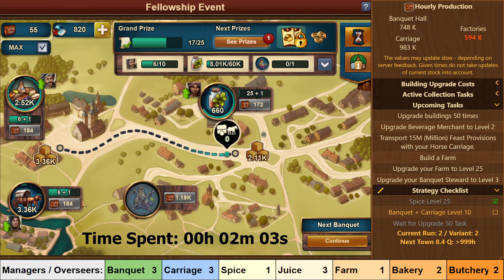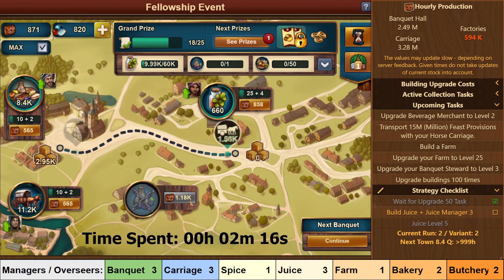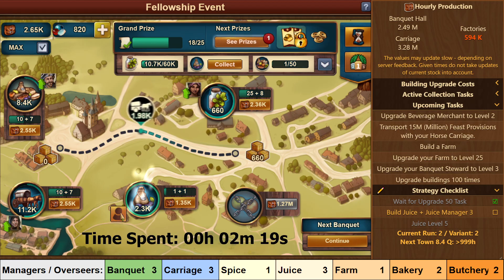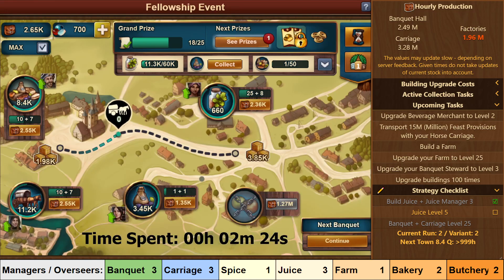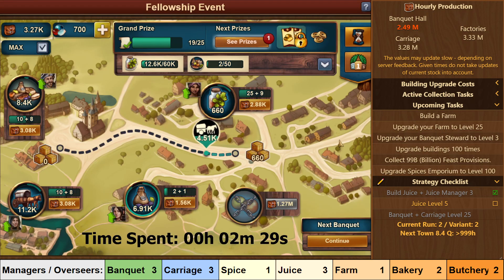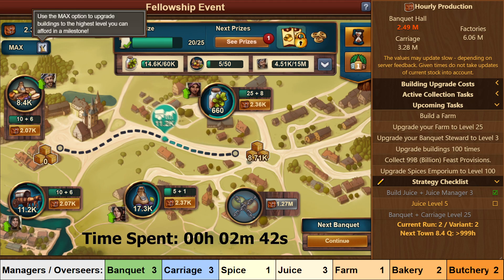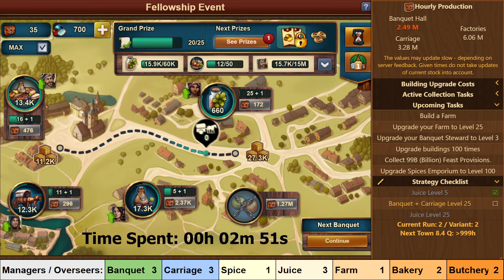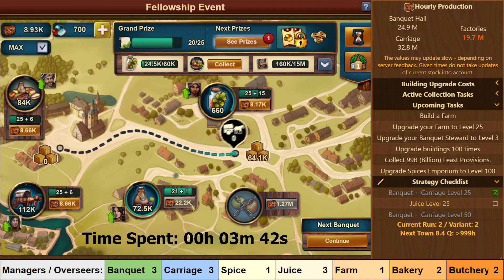After that you should level both your Banquet and Carriage to level 10. When that is completed you will get your first upgrade task and you will have enough feast rations to unlock the Juice building. Upgrade the Manager to level 3 and the building to level 5. Then it's back to the Banquet and Carriage, upgrading them both to level 25, and then back to upgrading Juice to level 25 as well.